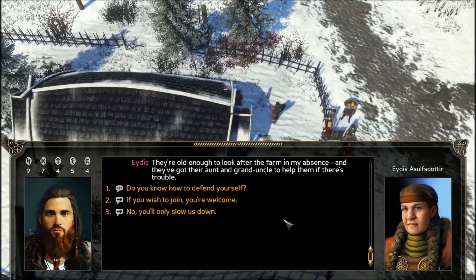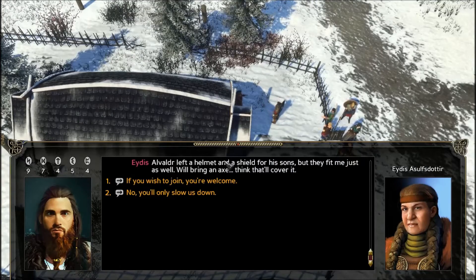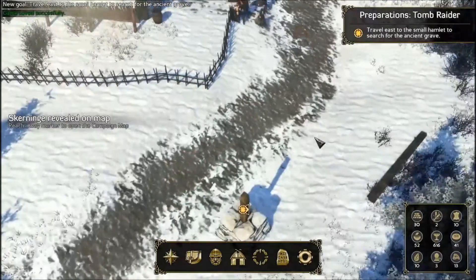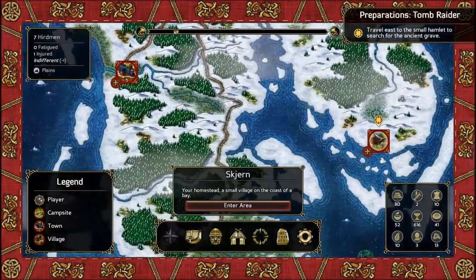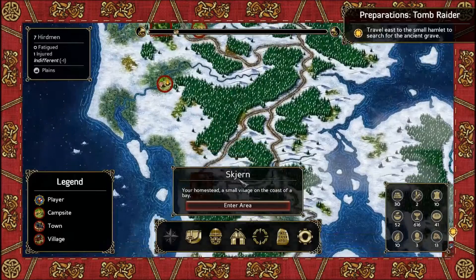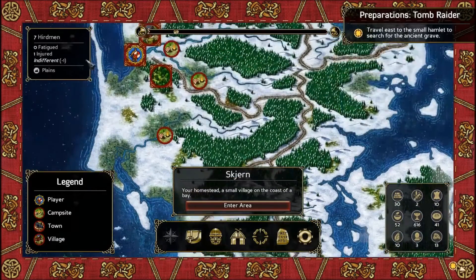She says her sons are old enough to look after the farm, and they've got their aunt and granduncle if there's trouble. She claims she has a little training. We decide to leave immediately without waiting for her and depart from right here. Looking at the map, the destination is way out there — even past Reba. We want to do this first, because once we're done in Reba we can basically set sail. So we'll do this first, and nobody's tired, so we shouldn't need to make camp or anything.